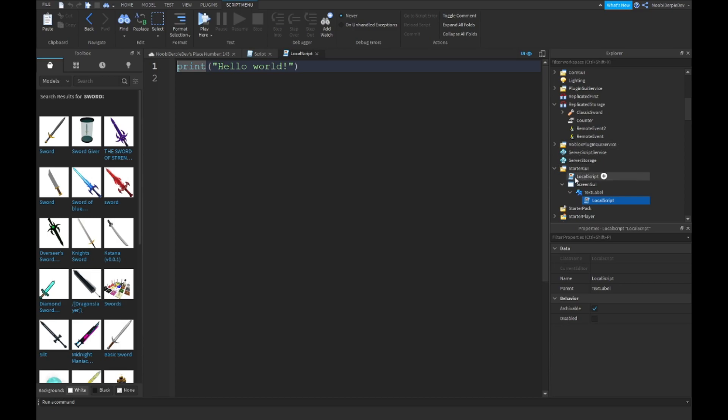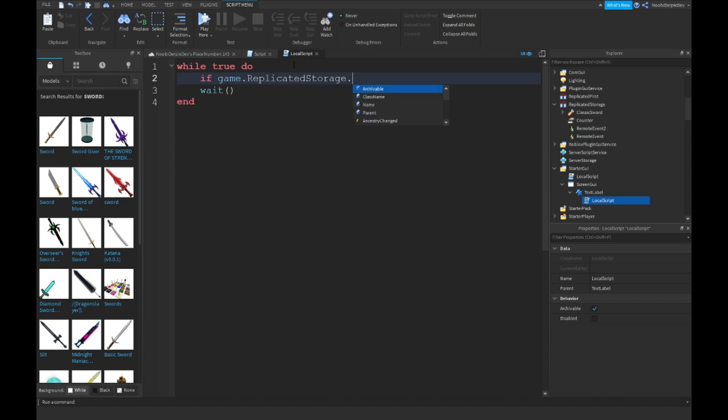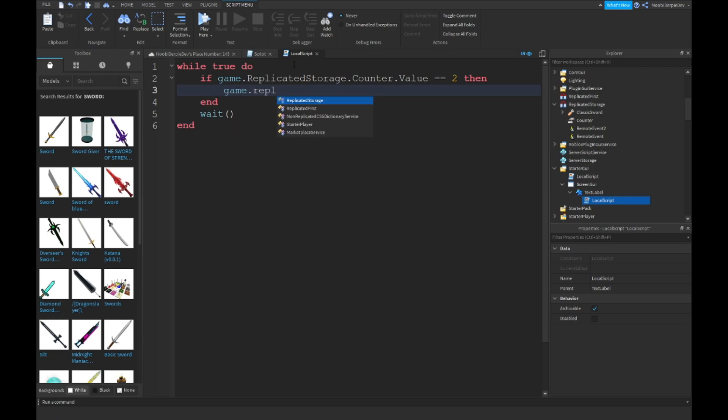This is for the remote event. In a local script: while true do — if game.ReplicatedStorage.counter.Value == 2 then game.ReplicatedStorage.RemoteEvent2:FireServer(). Break. End. End.